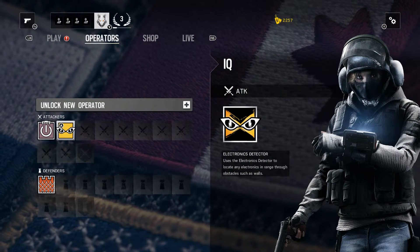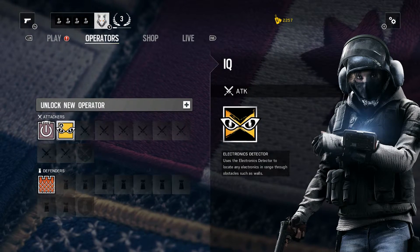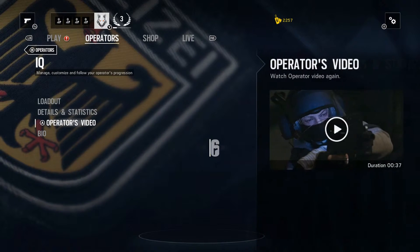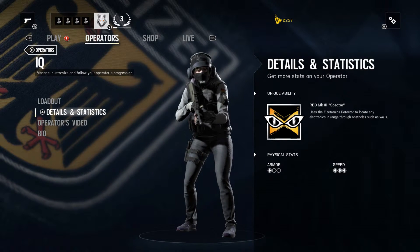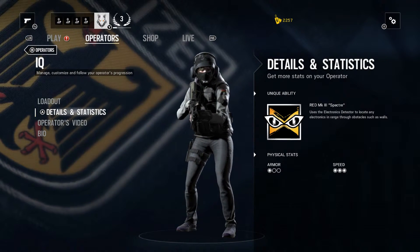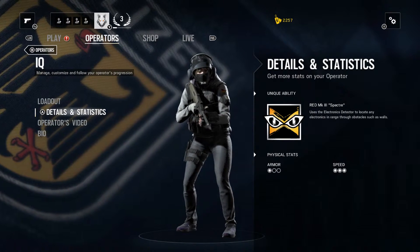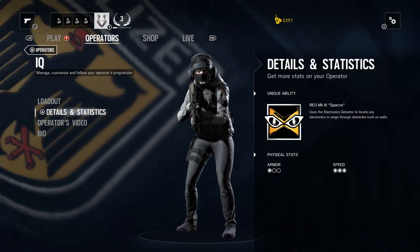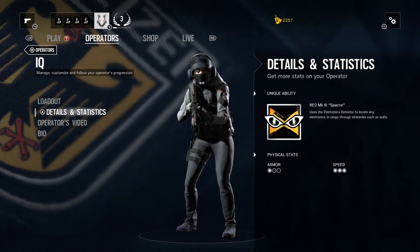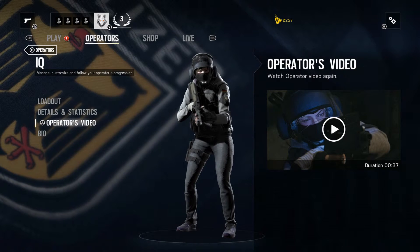We haven't gotten a chance to work with IQ just yet in the situations that we've covered, but looking at her specs, it does say that she has a lot of speed and not a lot of armor. But that's okay even though she is considered under attack — it's having the mix of the Specter and her speed that allows her to get quite far in any situation at hand. We're going to check out her operator's video, so let me stop talking and let her introduce herself.